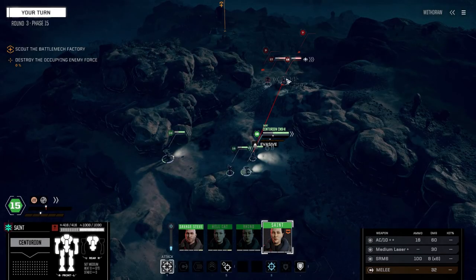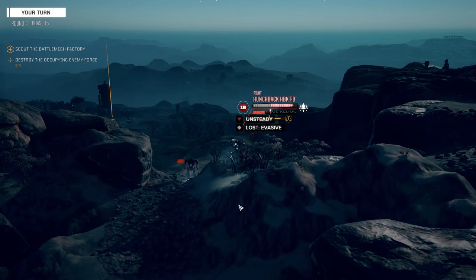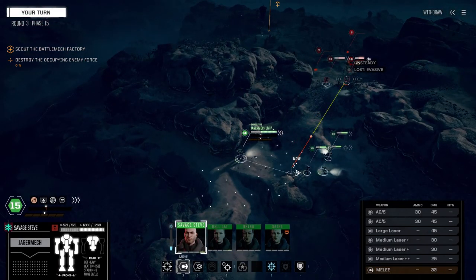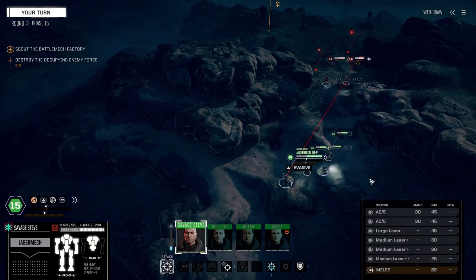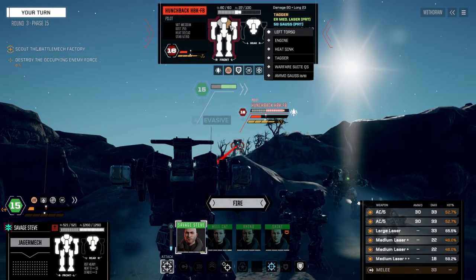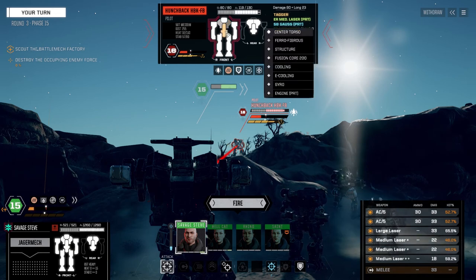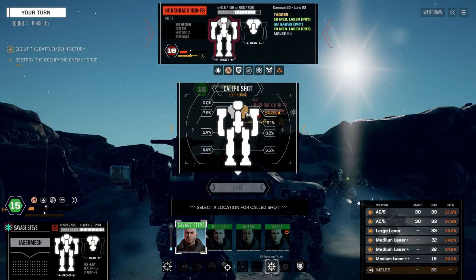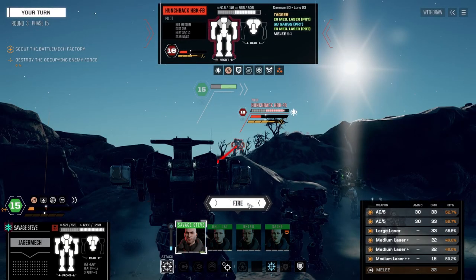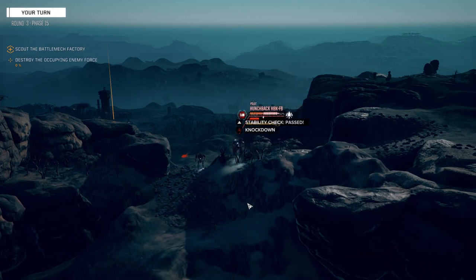Really hoping for instability on this guy — let's fire on him. Oh nice! Pretty low on this side — warfare suite QS, really? What do we want to go with here? Ah, you know what — it's not worth it at this point. Let's just fire straight out, get some more hits on him. I think we would have missed a lot more, and there's a knockdown too!